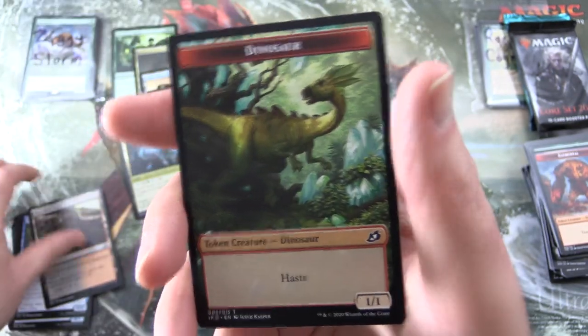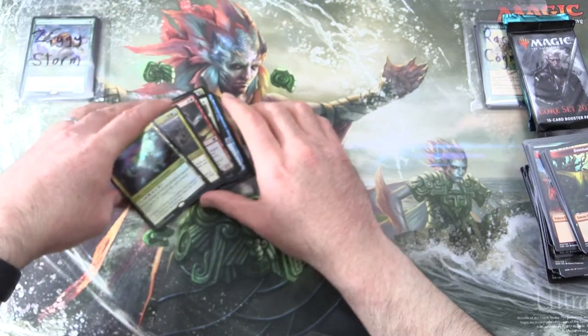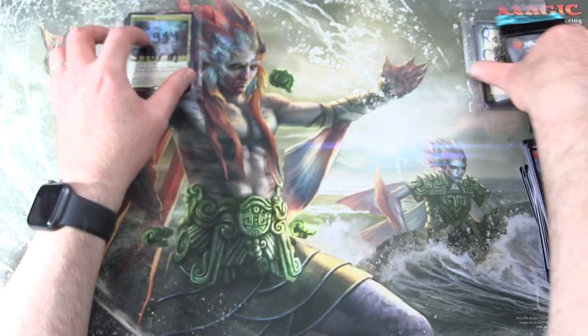Also a Bloodfell Caves and Dinosaur token. So Ziggy Storm: two Mythics and a foil Triome. I think you did rather nicely this month. Thanks for being a patron once again.